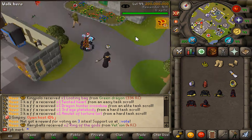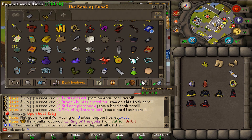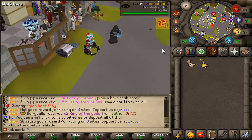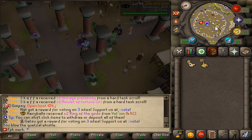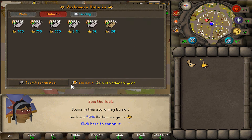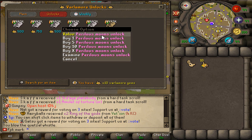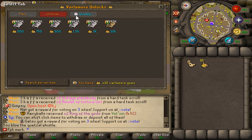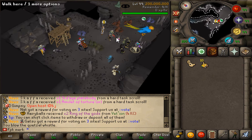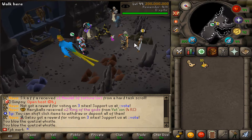In today's video we are once again back at RuneX RSPS, and we are going to be continuing the Varlamor grinds. Let's bank these items, take out my basic quetzal whistle, and teleport to the Varlamor right now. In the last episode we actually managed to get many new unlocks in the Varlamor — let's check it out. In the shop we can buy all these different items, and here are the unlocks: we've unlocked the calcified rocks, the Hunter's Guild, Tiaumat, Sulfur Naguas, and Perilous Moons. Varlamor got added to RuneX about one month ago — it is a massive new content piece.